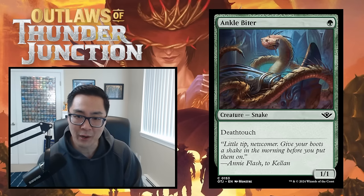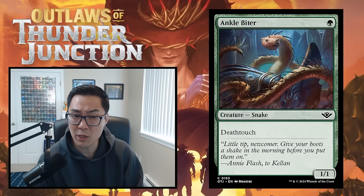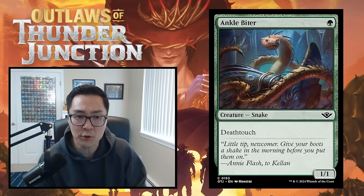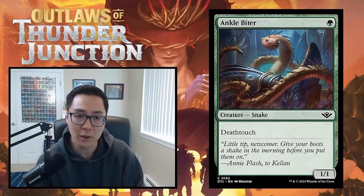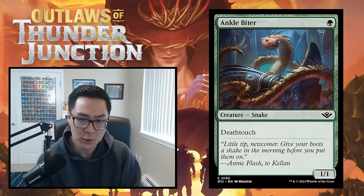Moving on, we have Ankle Biter — green for a 1/1 snake with deathtouch. That's it. It really depends on how many tokens get generated in this format or how many incidental ways to deal one damage there are. If it's not too crazy, this card is just fine — a C-level card. You'll most often be trading up on mana when your opponent blocks. It's better in a slightly defensive deck or one trying to get creatures into the graveyard, especially the black-green deck or in decks with bite spells. C for Ankle Biter.